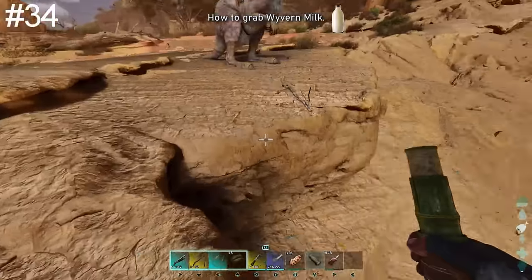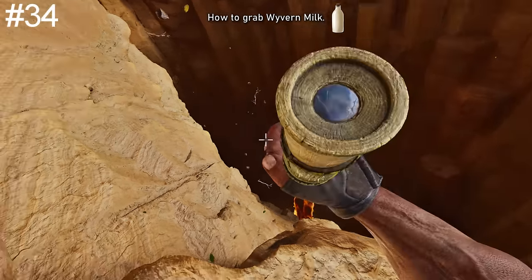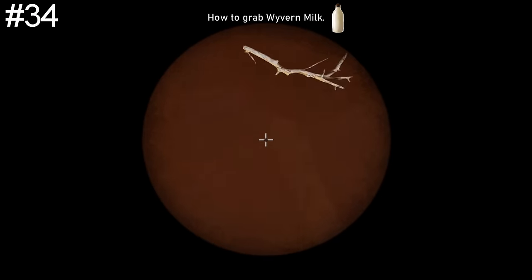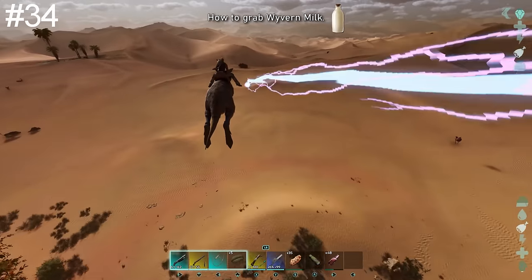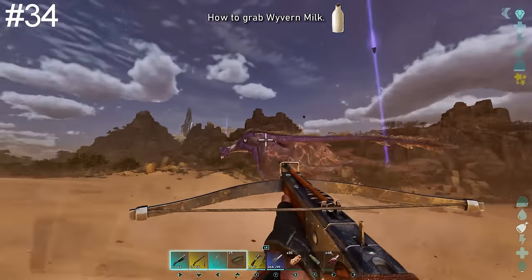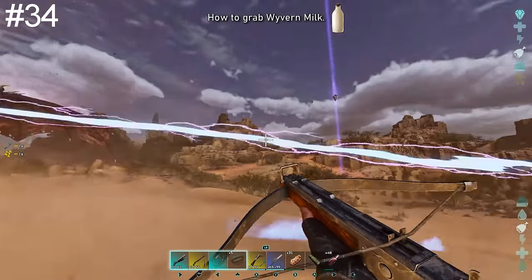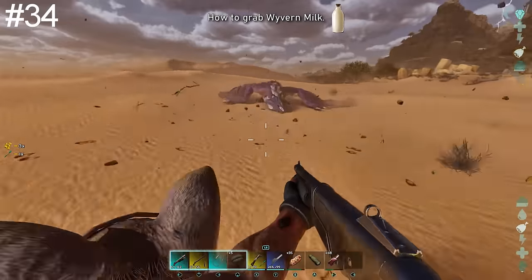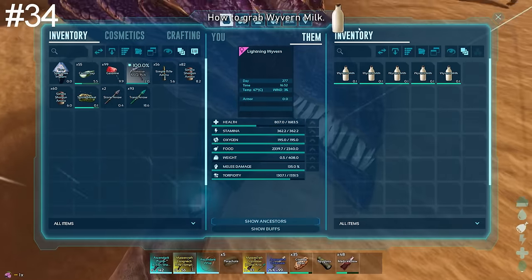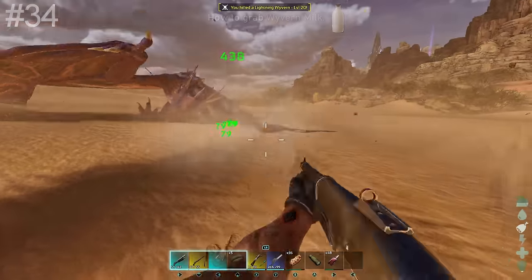In ARK Survival Evolved, I used to always build a trap when milking female wyverns due to them fleeing at a certain torpor level. However in ARK Survival Ascended, they don't seem to flee at all. The easiest way I've found is to just turn up on the Procoptodon, shoot the lowest level female you can find in the trench to bait it out — ideally a lightning wyvern as they're no threat to the rider — kite it around in circles while shooting it with tranqs. Easiest milking I've ever done, and you can also kill them afterwards for a decent amount of XP.